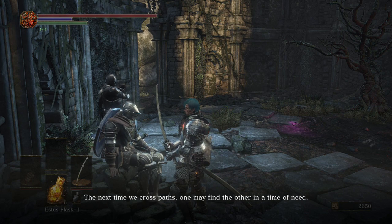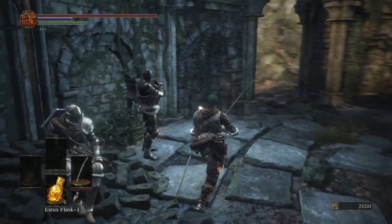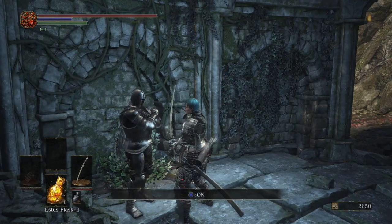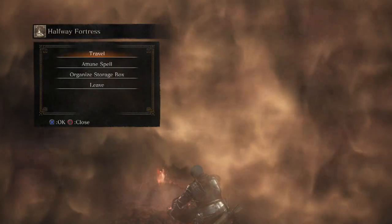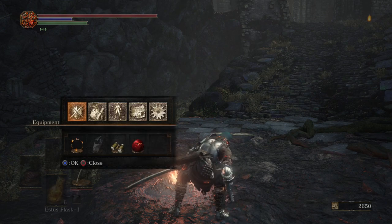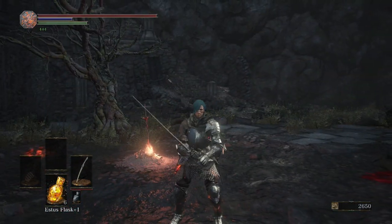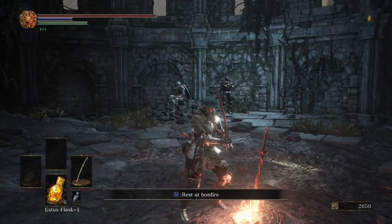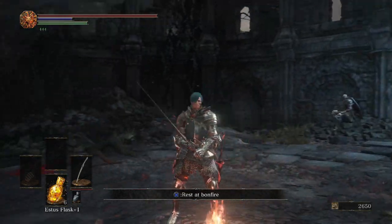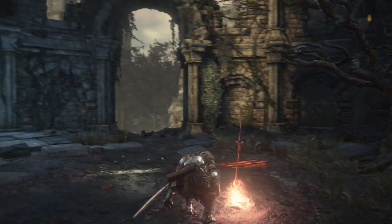Two NPCs here — well one really important and one pretty important. This is Anri. She or he will always be the opposite sex than the one we choose, for a reason we'll see a bit later on. Just go ahead and talk to her. This other guy won't really say much but he will give us the item to get into the Blue Sentinels — that's another covenant. What they do is: if you equip it, it will glow white at the top left, meaning it's searching for a world to join. The host has been invaded by a red phantom and our mission is to protect the host and take the red phantom out.